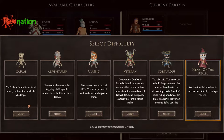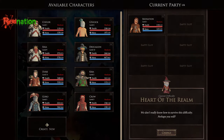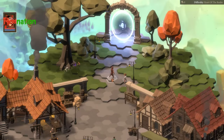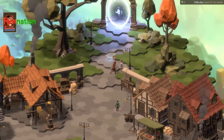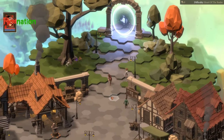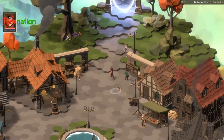This game has tons of difficulties: Casual, Adventurer, Classic, Veteran, Torturous, and Heart of the Realm. Heart of the Realm is really — you're here to just cause yourself pain, like you enjoy dying. The mobs have special effects and abilities, everything is harder, there's more mobs on the field, and they have more health. It's really gross.